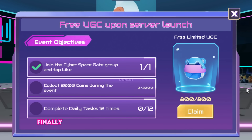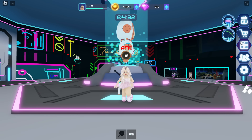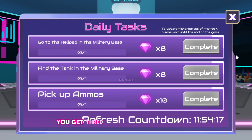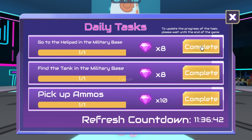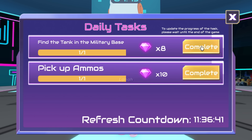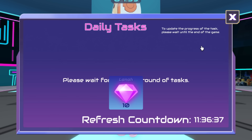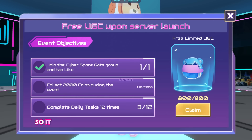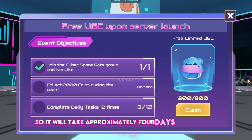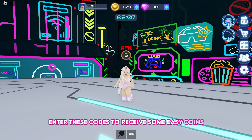Finally, you must complete a total of 12 daily tasks. You get three daily tasks every 12 hours and they are very easy to complete. So it will take approximately four days to complete the event objective. Enter these codes to receive some easy coins.